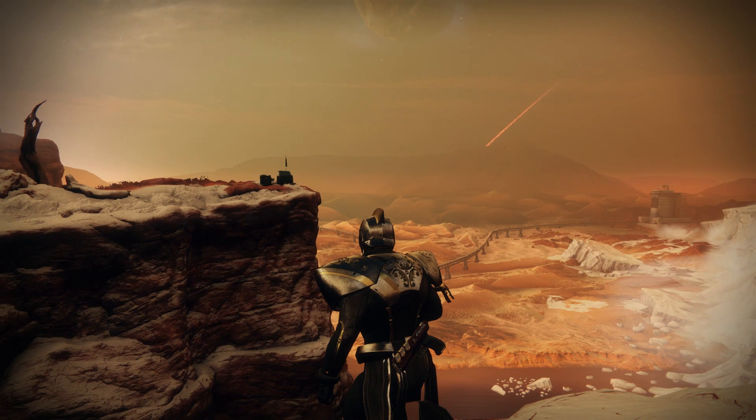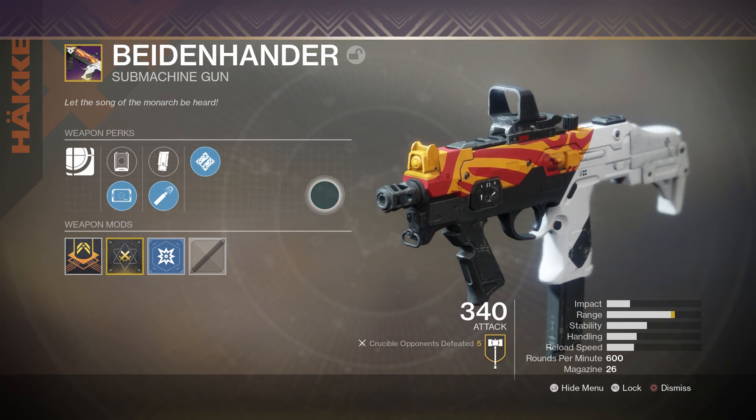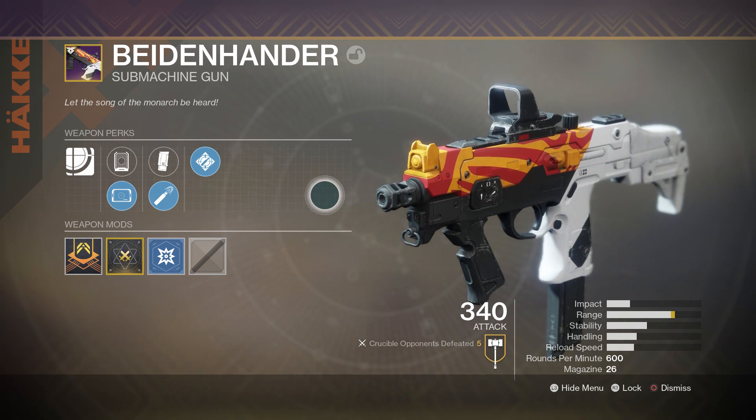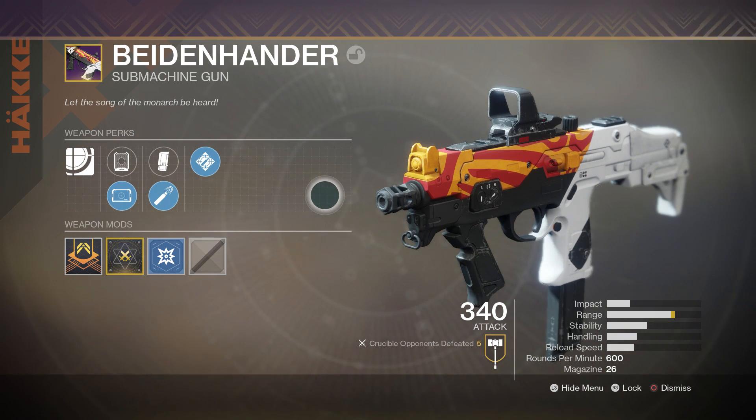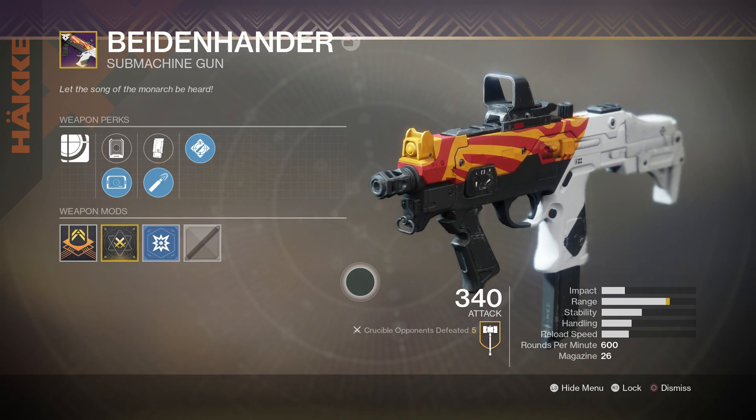Hey, how's it going everyone, it's Noong here and welcome back to another Destiny 2 video. Today we're taking a look at another weapon in the crucible — another faction weapon. We're going to be taking a look at the machine gun you get for reaching rank 10 with New Monarchy. They are definitely going to butcher this name — the Baiting Handler. Yeah, we're taking a look at this machine gun. This one is high impact, low rate of fire.